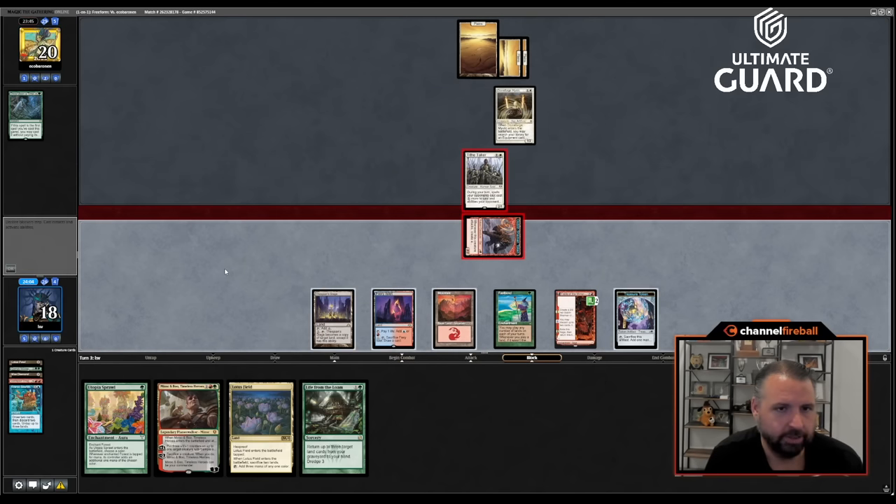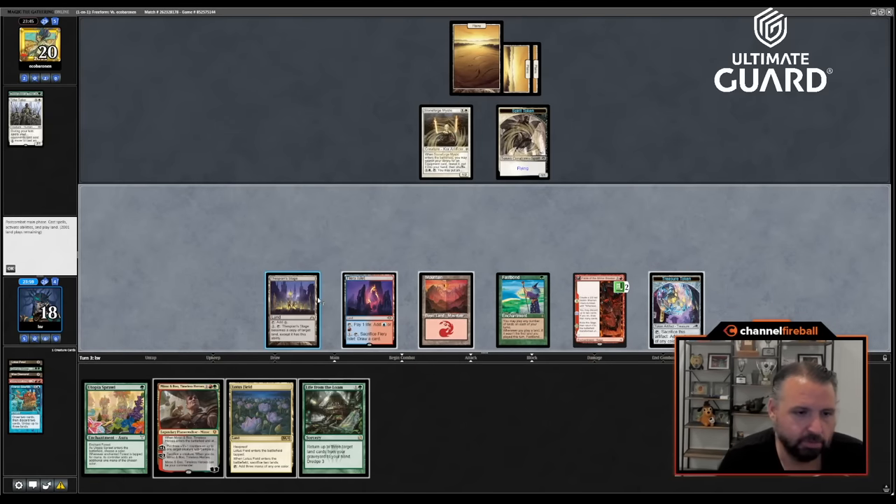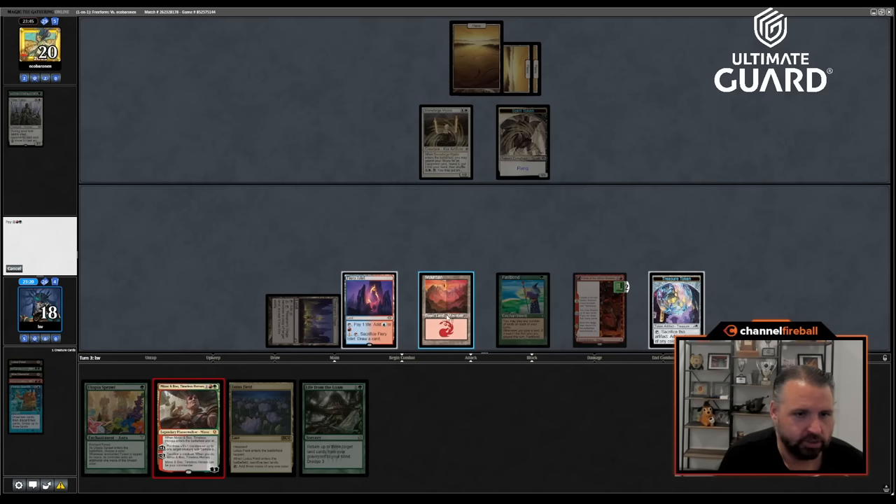Get a Spirit token. I can play Minsc and Boo this turn — hold on, is there a better way? I need to draw green because I could play Lotus Field, float two mana, Loam back the lands, replay them, but I won't have enough green if I do that. Is there a way to do anything else? I could also Lotus Field into Thespian Stage, but I think I'd rather do Minsc and Boo this turn.